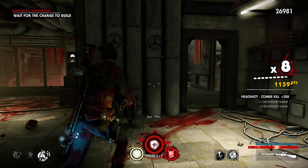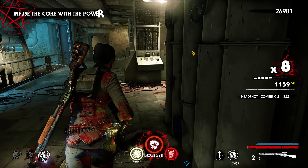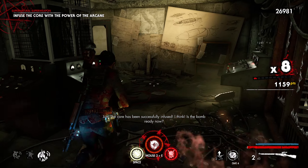Now the firing components have been installed, we must calibrate the core. Head to the calibration station and begin the sequence. Okay, I think it's calibrating.